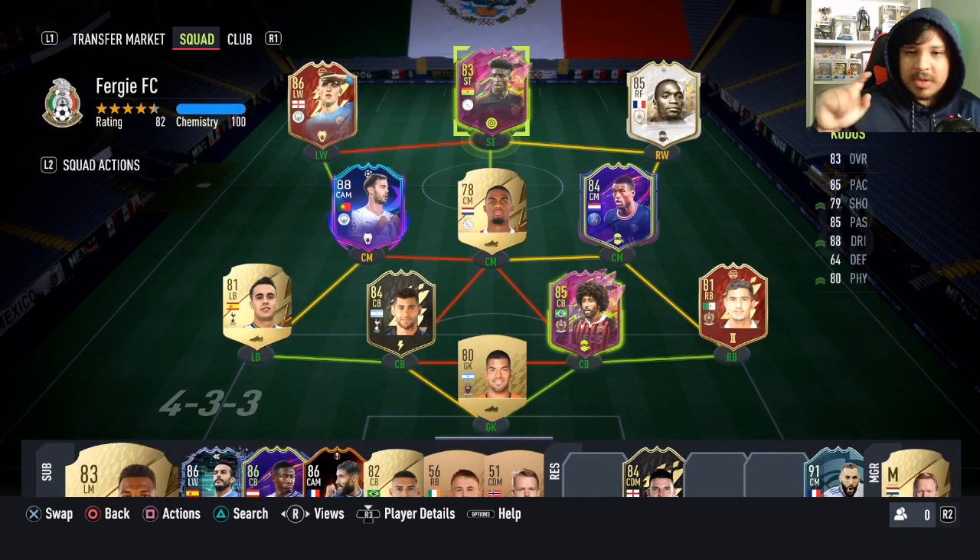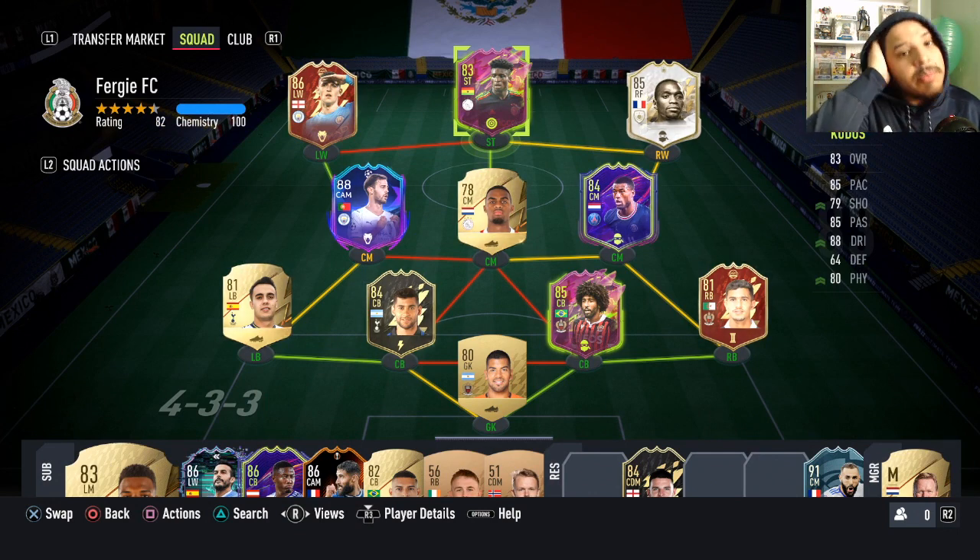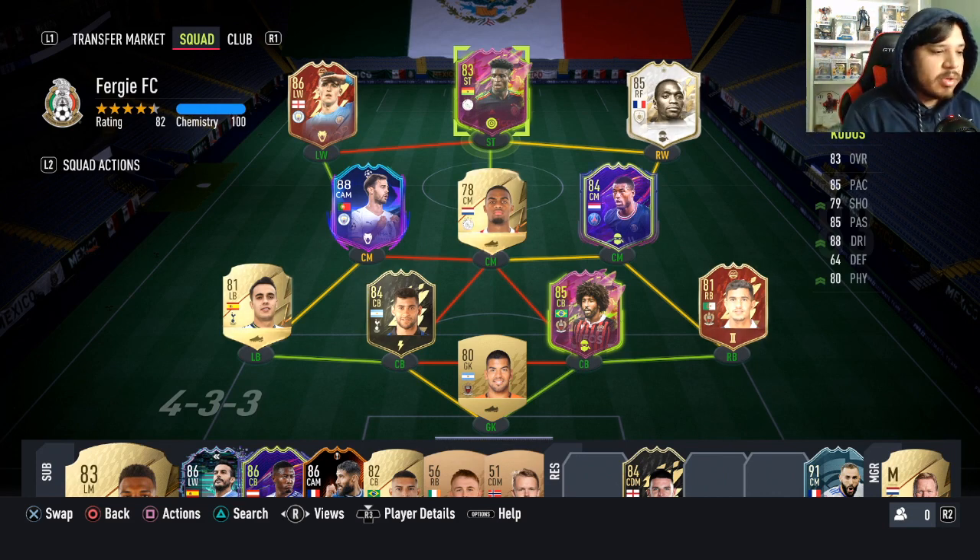CAM position, 4-3-1-2 with a CAM. Foden and Bernardo Silva going to be my two strikers, so we're going to see how he plays. He's a bit harder to link because he is Eredivisie, but he is from Ghana. If you have that Bundesliga Boateng — he's from Ghana as well. If you have an SBC from Ghana, you have a strong link there. So there are options on how to link this card, so it's not the end of the world.